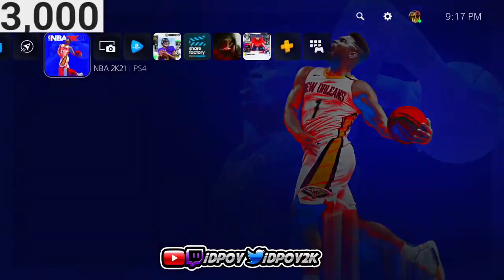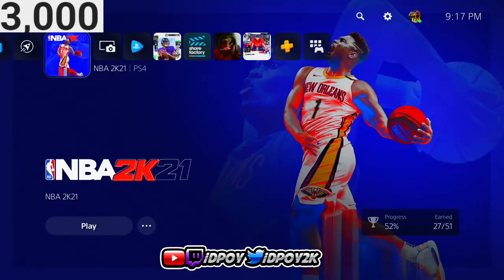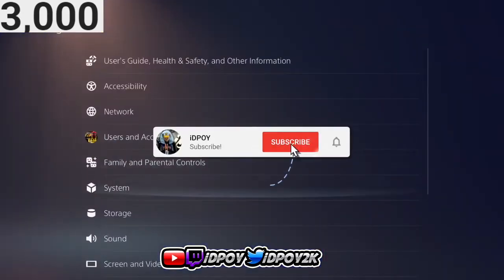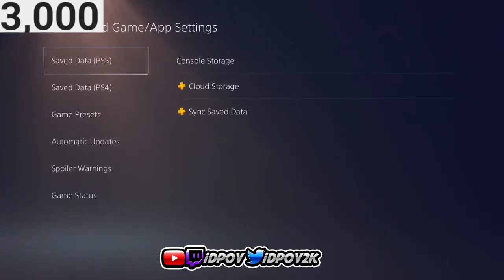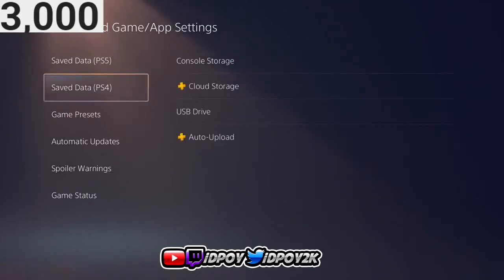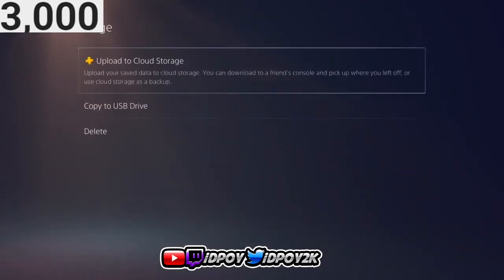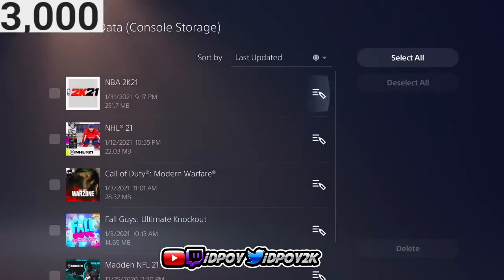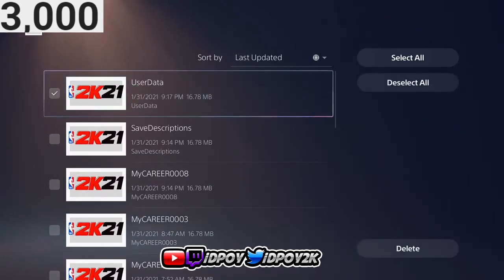I'm on PlayStation 5 — it's technically the same thing on PlayStation 4. First, close the game because I have splat on right now. Go over to Settings, then scroll down into Saved Data and Game App Settings. Once you click that, on PS5 go down to PS4 — if you're on PS4 you don't have this option. From there go to Console Storage, then go to Delete. Once you go to Delete, go over to the little pencil in the three lines, click that, and only delete the User Data. That is it.